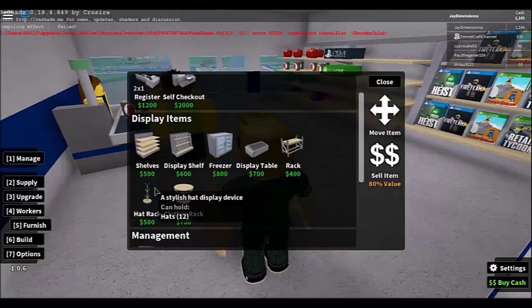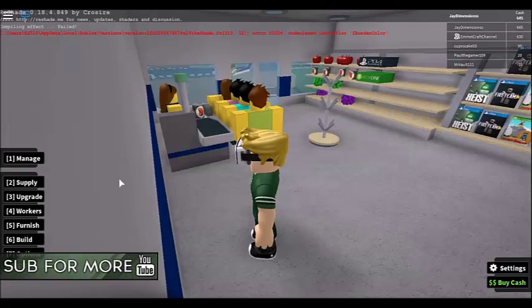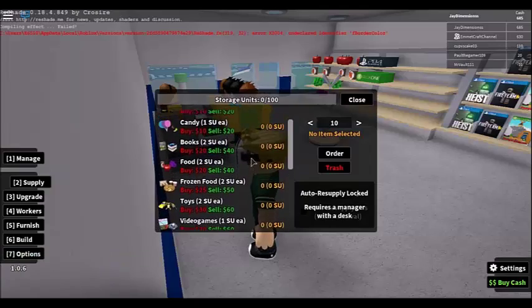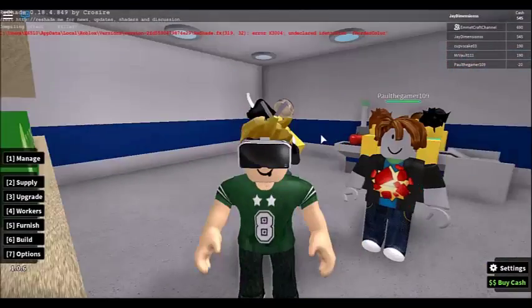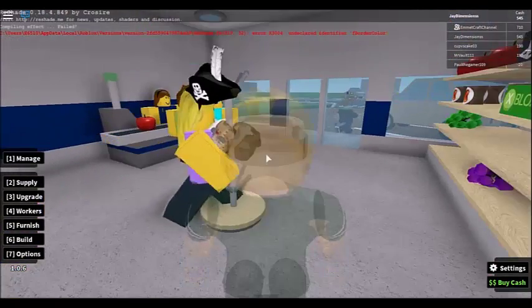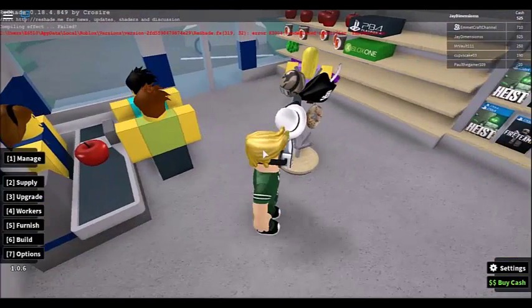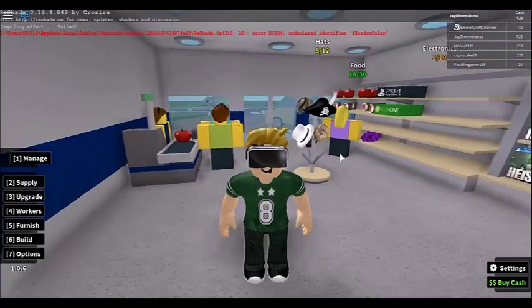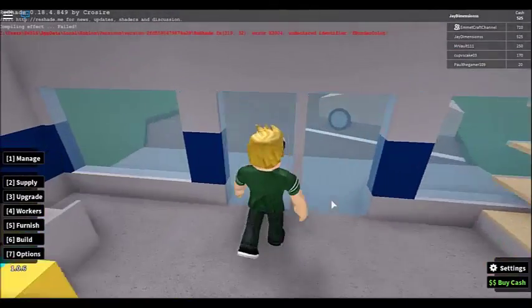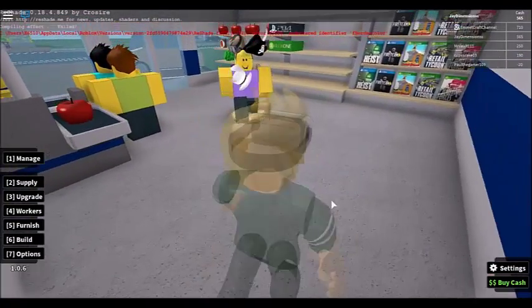First thing I'm gonna buy is a hat rack. Supply some hats — it's gonna sell quickly because it's a hat rack. Let me see if someone buys a hat. No one's buying a hat. It's gonna be a long game, you know what I mean.